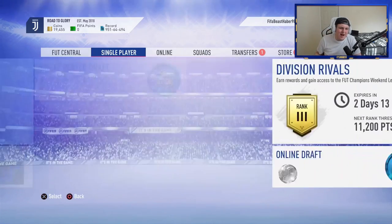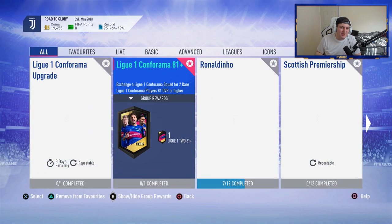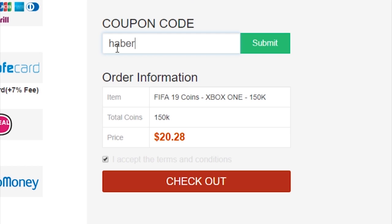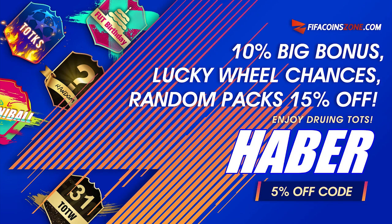How's it going, guys? Welcome back to a brand new video. Today I've got for you the brand new Ligon 81 Plus Packs — Team of the Season is finally here. If you're looking to get yourself any coins from the best supplier in town, check out my sponsor fifacoinzone.com and use the code HABER to get yourself 5% off.